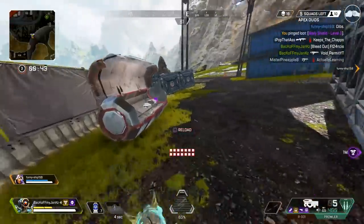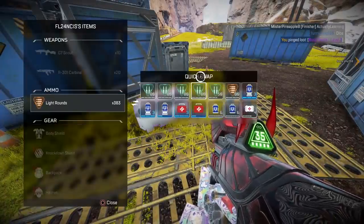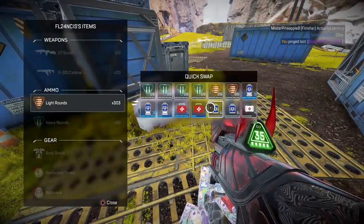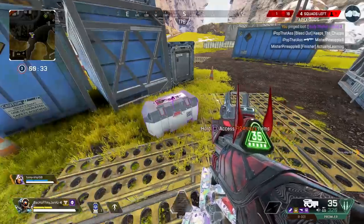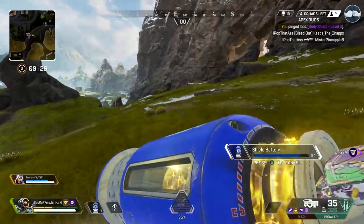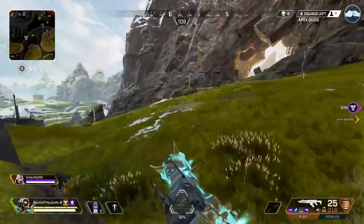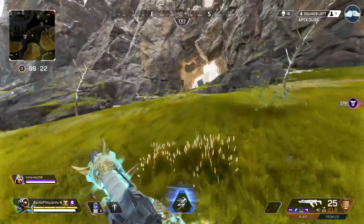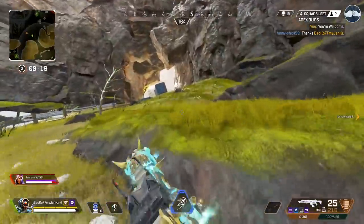Ping that purple for the teammate — go grab the purple, you earned it. Just in case he doesn't see that one, we'll ping this one too: body shield, level 3. Giving my shield charge — not gonna lie, that one had me a little worried. Gibraltars man — I've lost so many games just losing 1v1s to Gibraltars.